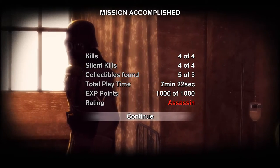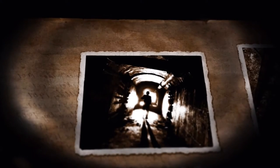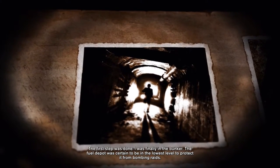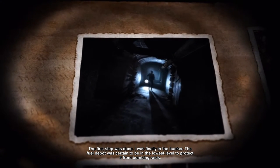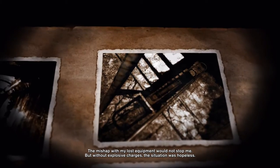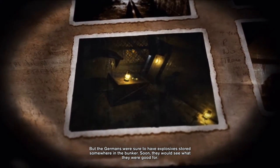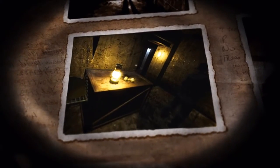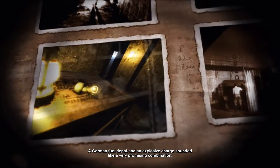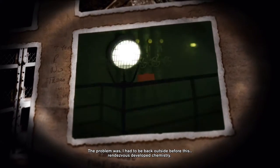In the next level we start exactly right where the action begins. The first step was done — I was finally in the bunker. The fuel depot was certain to be in the lowest level to protect it from bombing raids. The mishap with my lost equipment would not stop me, but without explosive charges the situation was hopeless. The Germans were sure to have explosives stored somewhere in the bunker. A German fuel depot and an explosive charge sounded like a very promising combination.